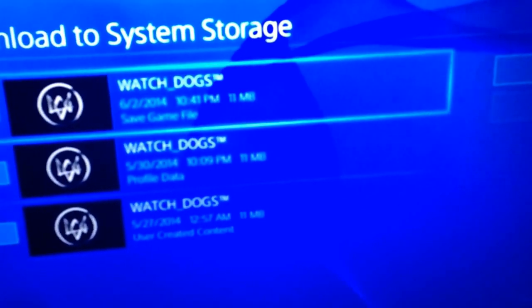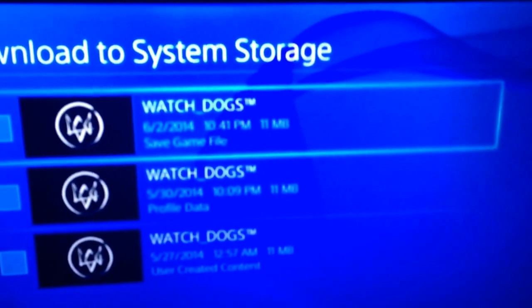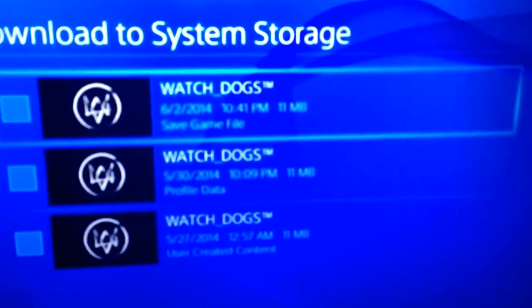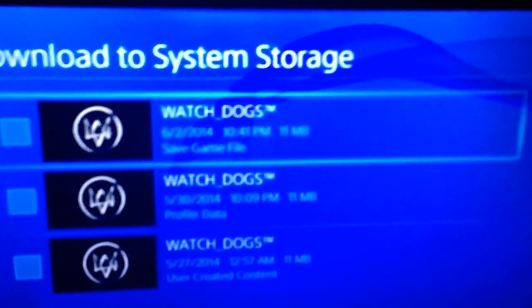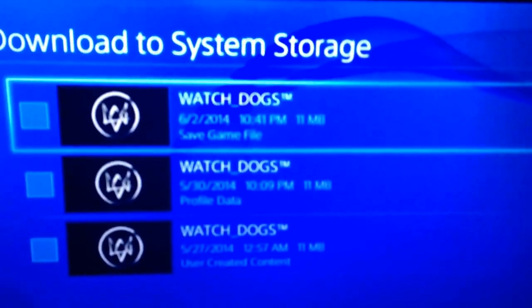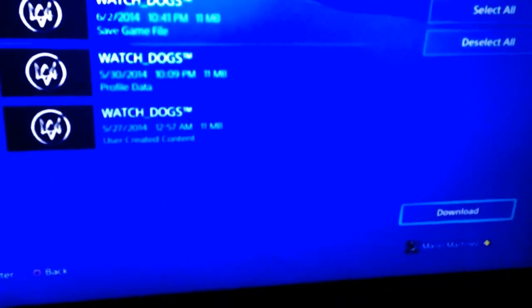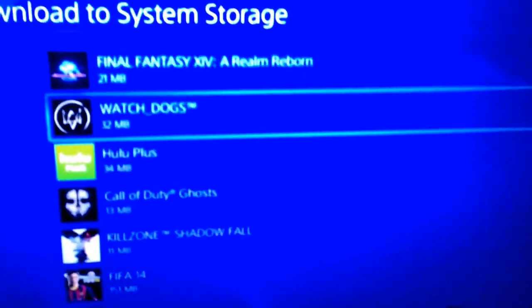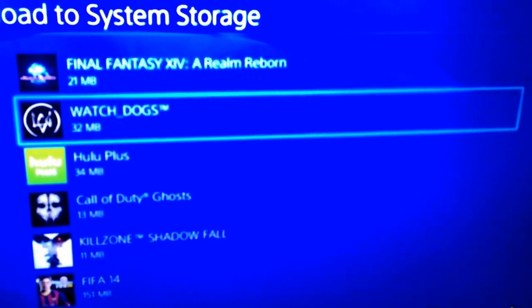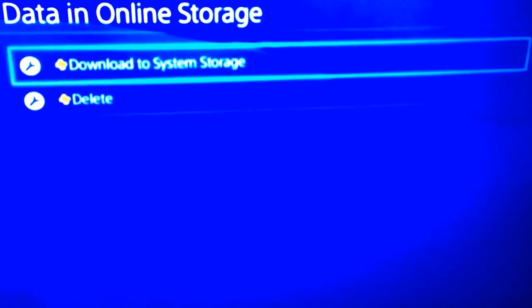And I noticed there was a Watch Dogs save game on there from June 2nd, at 2:30 in the morning. I realized that was the last time I played where it was actually a good file — before it got corrupted later that day. So I said, let me copy it. I went in and hit download, and it started downloading into the system. Once it downloaded, I had my save data back on the PS4 hard drive.